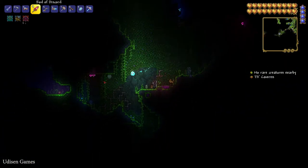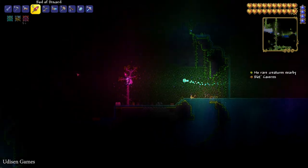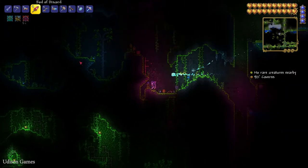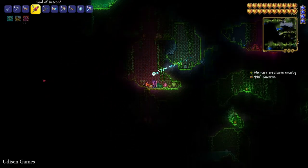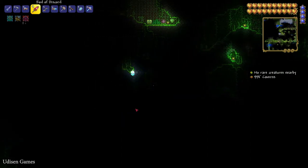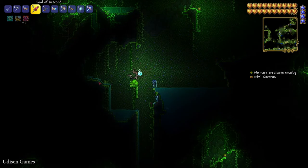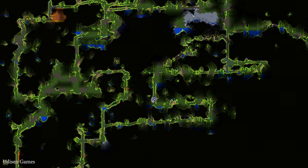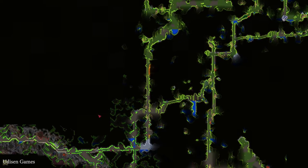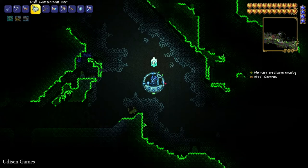Here we must find a very special and very small mini biome. It does not matter which biome is on the surface — you can find this stuff under forest, under jungle, under crimson, or under another biome, because in the underground we have a different biome system. I think I already found it — I see tons of spider web here. I believe it is the right biome. Yes guys, it is the small biome called the Spider Cave.